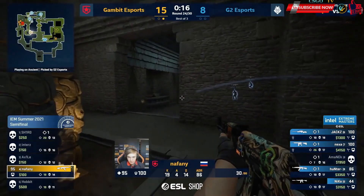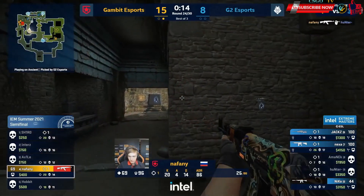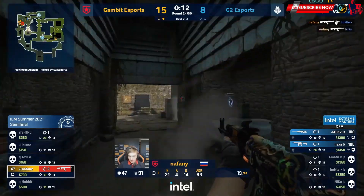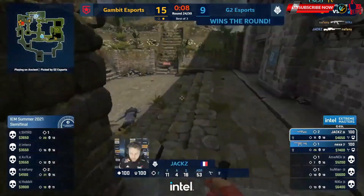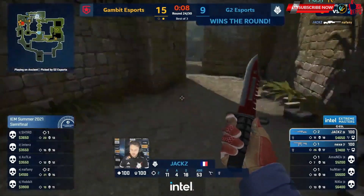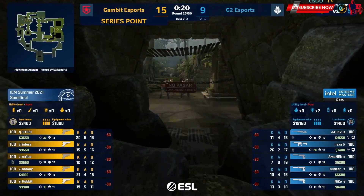Only Naphany remaining — he was supposed to be the one to sell B. Arrives nicely with the first and straight through the smoke onto Niko. No time for this, surely. G2 — they're staying alive, they're staying alive. Look, this is exactly like Vertigo. It's so hard to get excited about this.